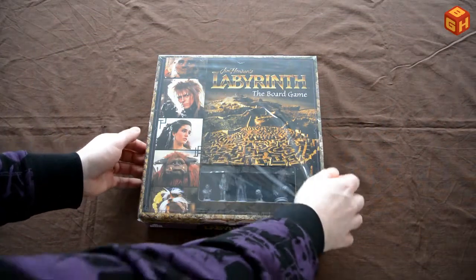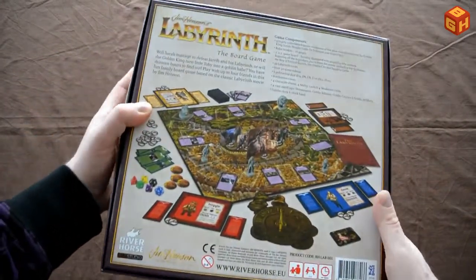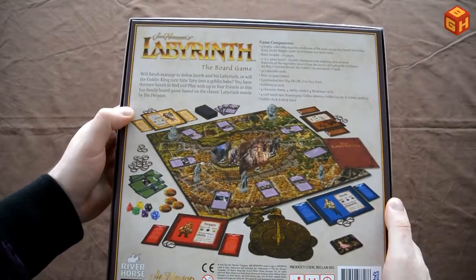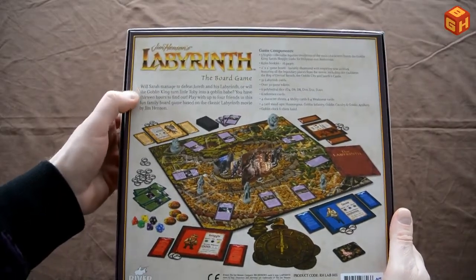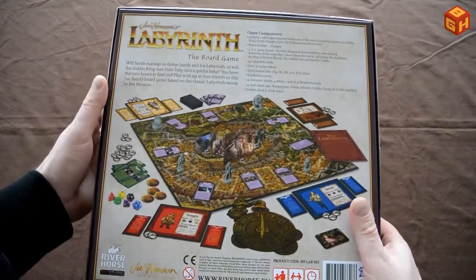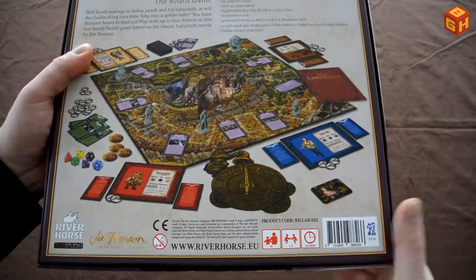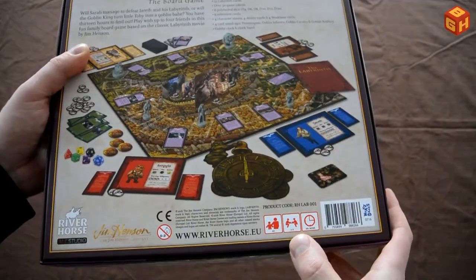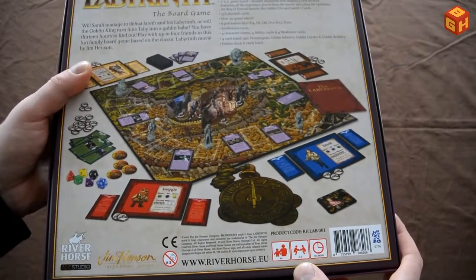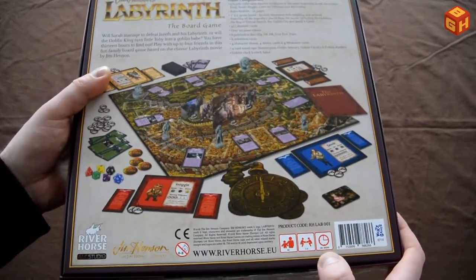Let's have a look at the box. It has a nice picture of the game in play with all the components, a little bit of flavor text, and all the components listed, which is standard for most board games. It's for ages 6 and up, plays 1 to 5 — though I find it's basically 1 to 4, because if there's a fifth player he plays Jareth and doesn't really have a lot to do. And it plays in about 30 minutes.